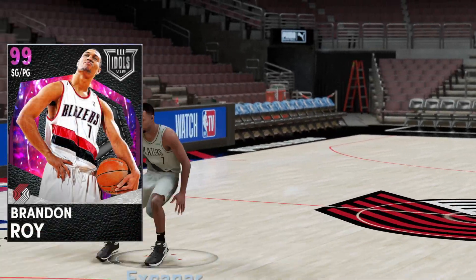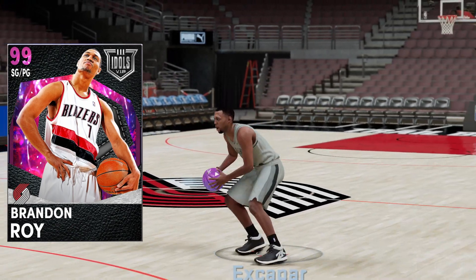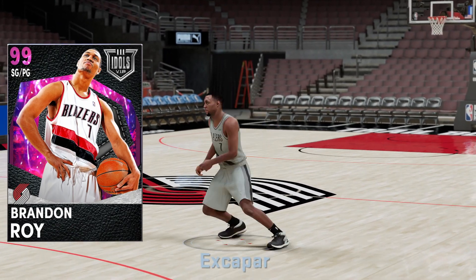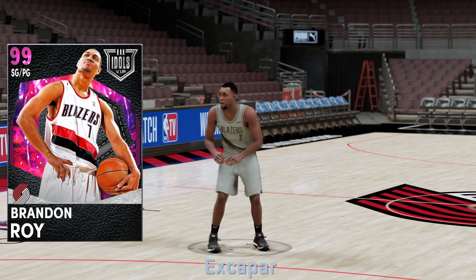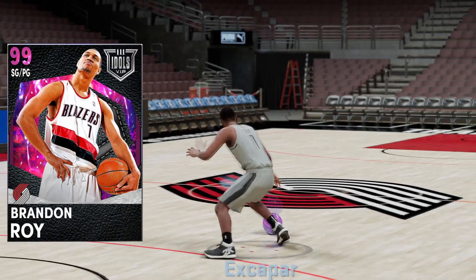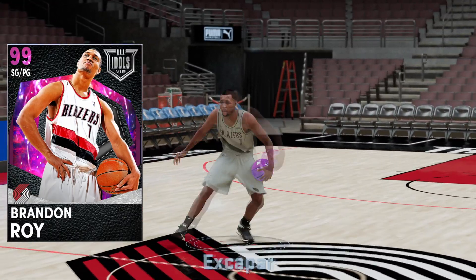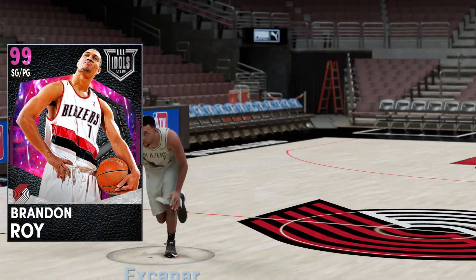Dark Matter Brandon Roy is here and he's literally just a reskinned Invincible Tracy McGrady that can play the point guard position, and let me tell you it is absolutely insane. We still have that Tracy McGrady base, we can carry slide, we can pro-3 behind the back. We can do it all and he's mean mugging for the camera — the card art and you gotta love it man. He's a 6'6 PG with a 6'9 wingspan so it's all going to be looking good.